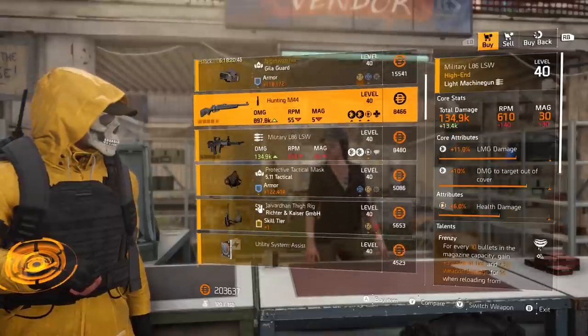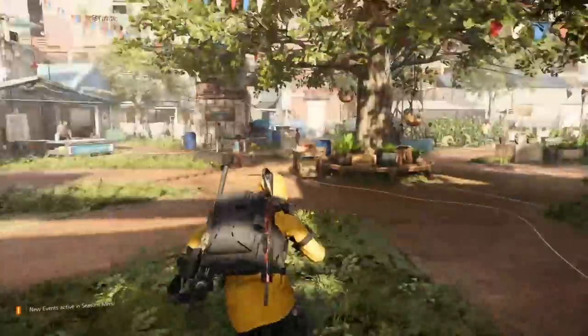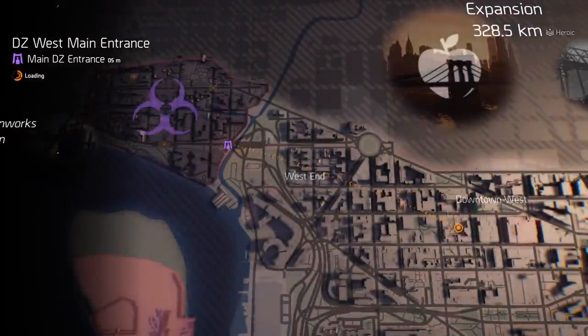As far as must buys from the Campus Settlement — no, nothing stands out. Next up we have the dark zones, starting with Dark Zone West.